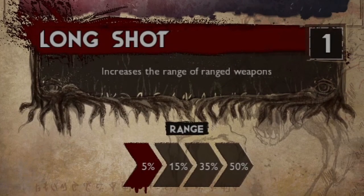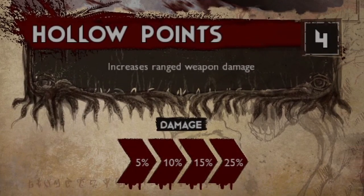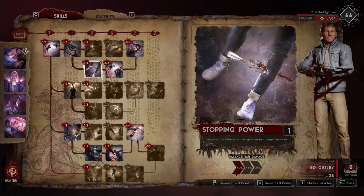At tier 1, we've got Longshot, which increases the range of ranged weapons. This isn't entirely important, so you just put one skill point into it to unlock the next tier. Going across the top line at tier 2, we have Hollow Points, which increases ranged weapon damage. This is naturally vital to the hunter role if you want to be maximizing your damage output, so I would suggest putting all four points into this skill.